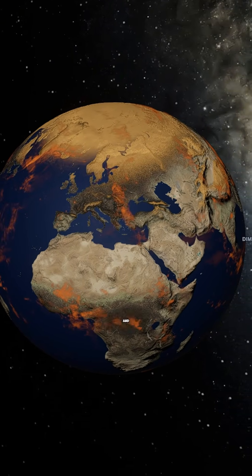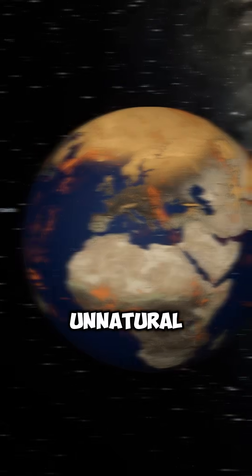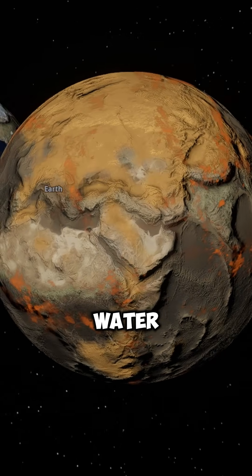We add organic particles and spores to the atmosphere, altering the planet's color and giving it that unnatural, living appearance. We also remove the oceans, since as far as we know, there is no liquid water on this planet.